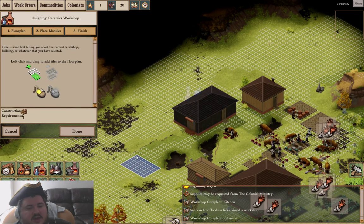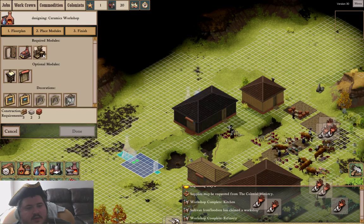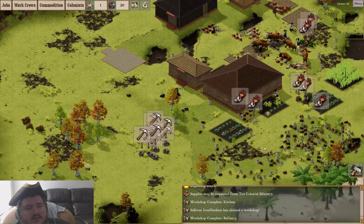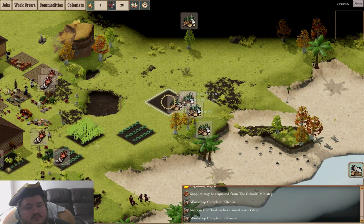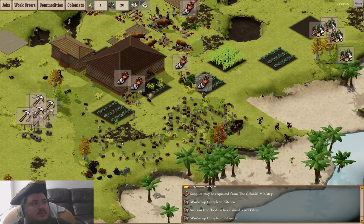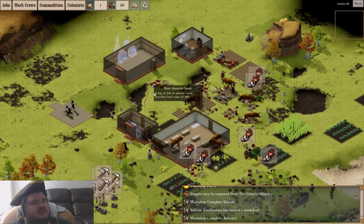Ceramics Workshop, just in case — I don't think I have any clay, but I will look for it. Let's get another cabbage shield out here, just to cover every direction. Middle button top — toggle building view. There we go. Science! For the Queen.